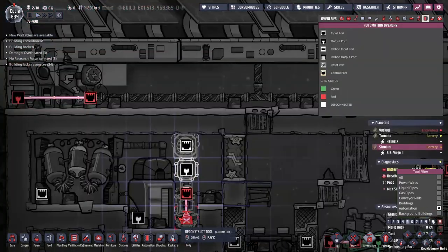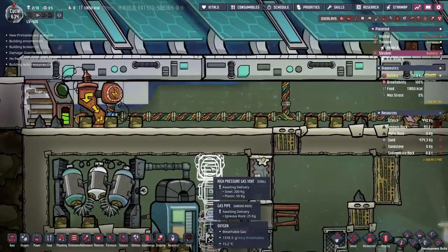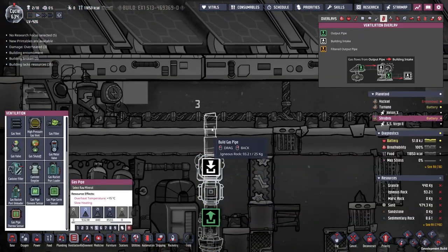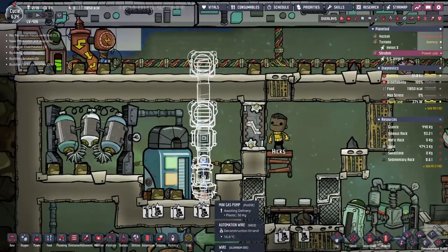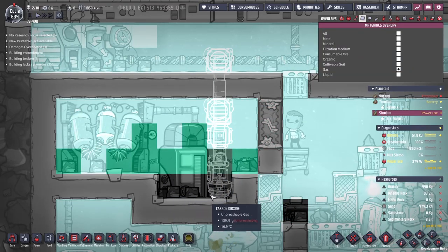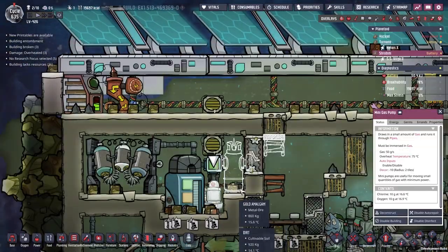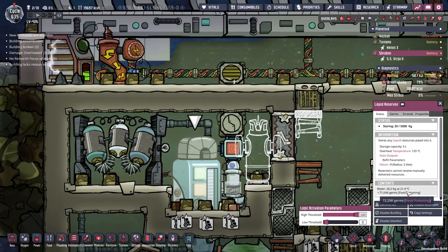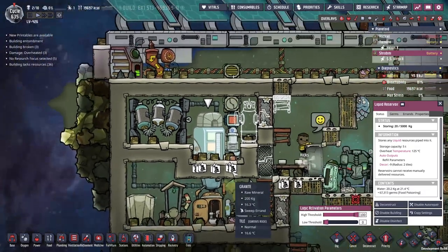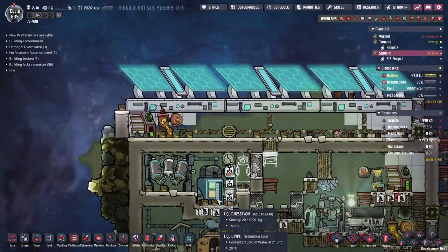I'm going to run this gas pipe up a little bit further and drop all the rest of the gases up and out of here. That should enable us to get rid of all the carbon dioxide, leaving just chlorine stuck in a well at the bottom. It's a little awkward but it's a good way of filtering. It's kind of working - I haven't thought about how we'll turn it off, we'll probably just have to deconstruct it. But it's getting to the point where it's covering this whole thing in chlorine.